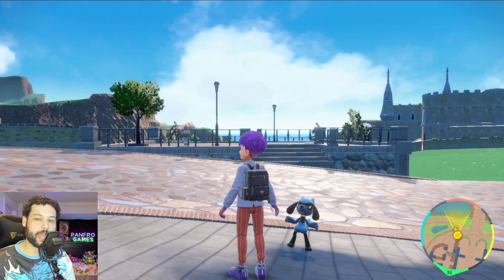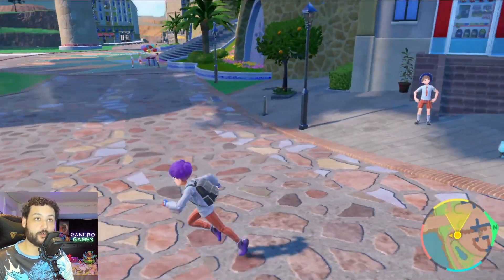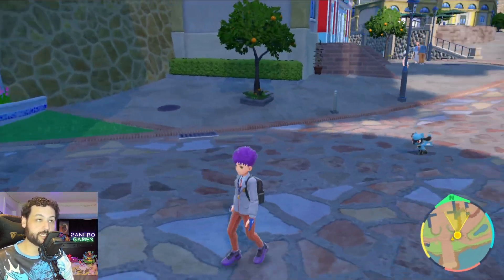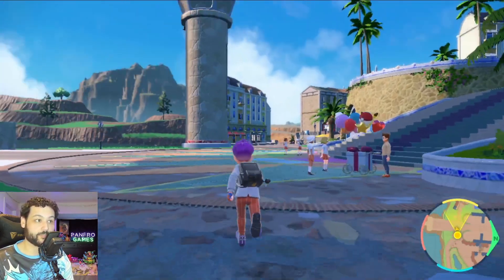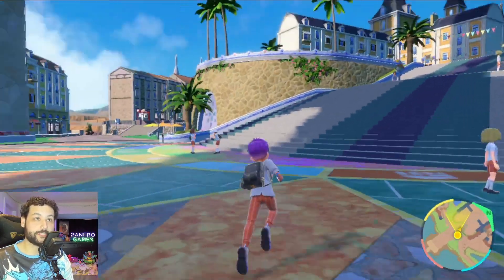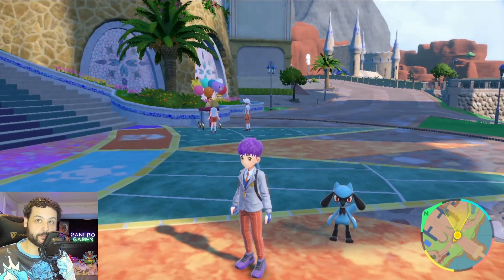There are a couple of different ways to actually increase the happiness of a Pokemon. One is playing with the Pokemon in Let's Go mode — just running around with them will naturally increase their happiness. You don't want to exclusively rely on this as it's a really slow method, but it's one of the many things you should be doing while increasing happiness.